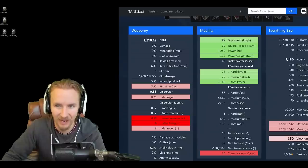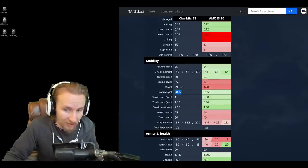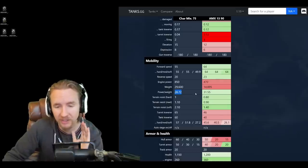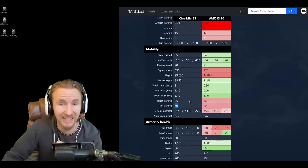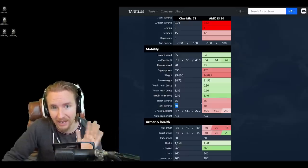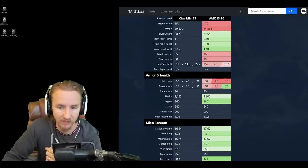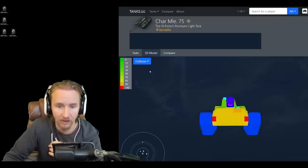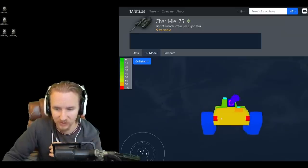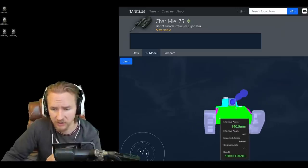What is truly staggering on this vehicle is the traverse speed — 65 degree base turret traverse and 60 degree tank traverse, making this an incredibly agile tank that behaves more like a wheeled vehicle. Regarding armor: 60mm at the front of the turret, 40mm at the side, 50mm on the front hull, and 30mm at the side — it can pull off some ricochets against tanks without 120mm caliber guns, and has 140mm of armor on the corners.